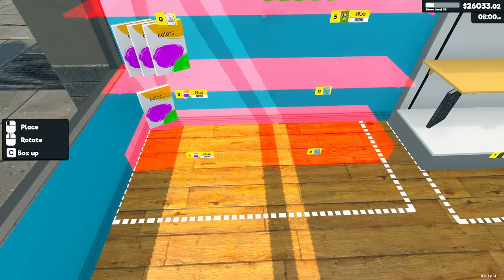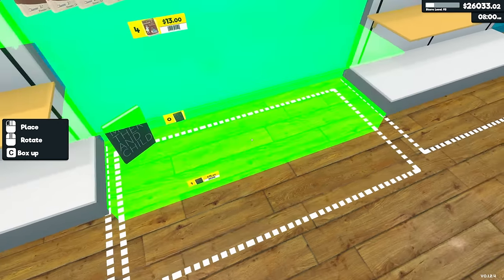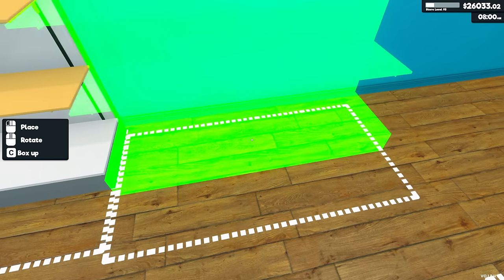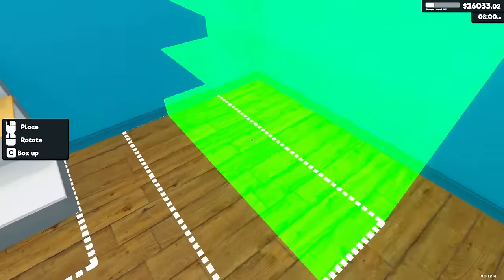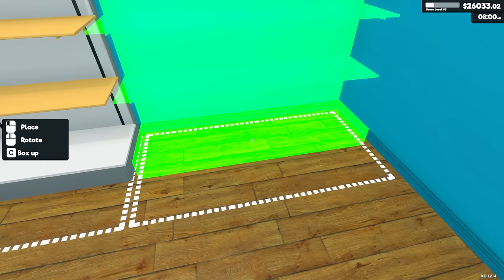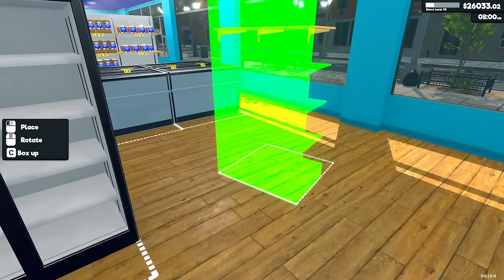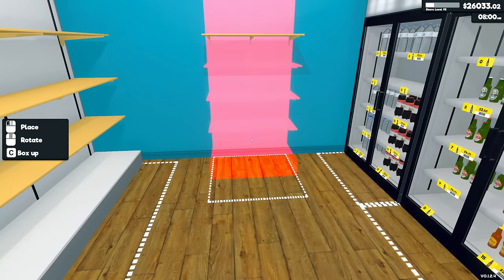That doesn't fit — can I move this shelf over just a tiny bit? Yeah, it's a little offset from the wall but that's not too big of a deal. I couldn't even fit a narrow shelf in there; it was still going to leave some sort of gap. I'd like to get some mods that change the textures of your products to real-life products, which I think is pretty cool.